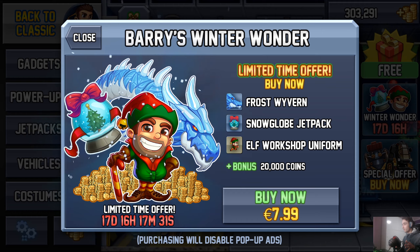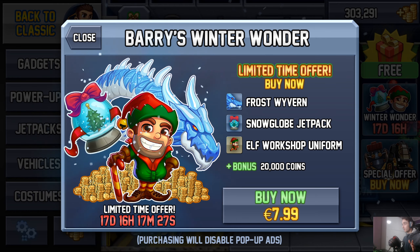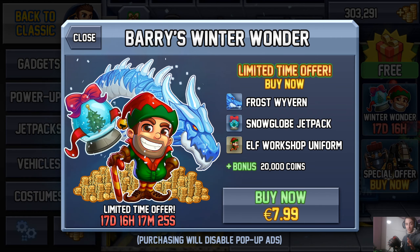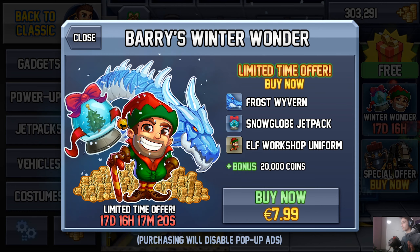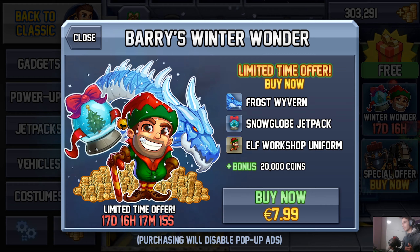I'll show you: we have the Elf Workshop uniform, we have the Snow Globe jetpack. I think it will shoot snow behind — I don't know because I didn't try it, I don't even have it. And we have the Frost Wyvern skin for the dragon, or for Klosatron, whatever you want to call it.